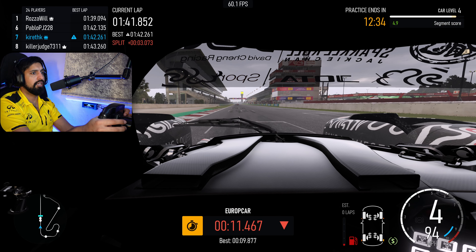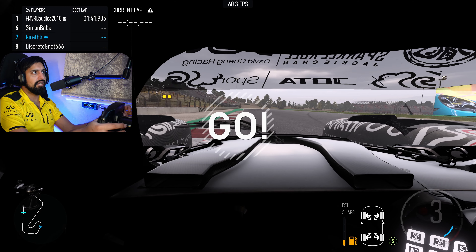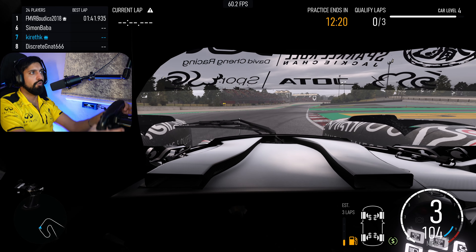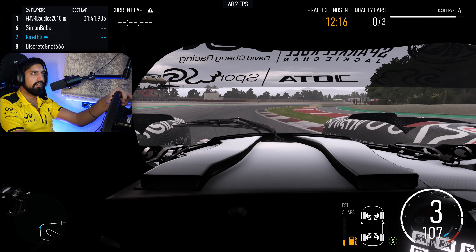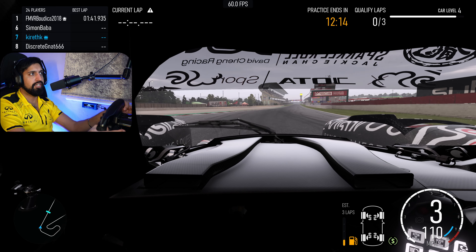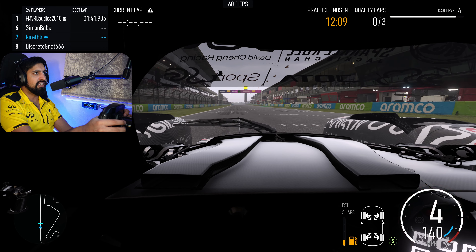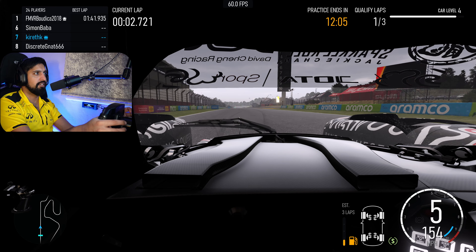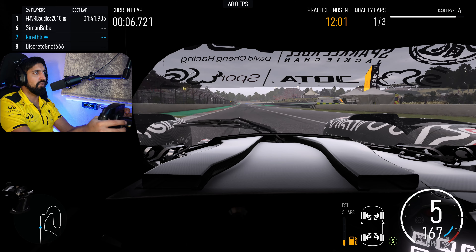I'm gonna do another lap, but let me go to qualifying and show you what happens when we've got fresh tires. You'll see it's just going to be a case of applying a lot less lock. See — I'm just sort of teasing the car in with the steering and then counter steering, holding the steering where I want it. This is a fundamental flaw in how Forza is simulating this — you don't get this in any other sim, and you don't get it in real life either.